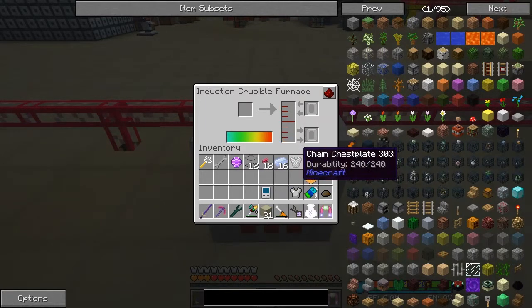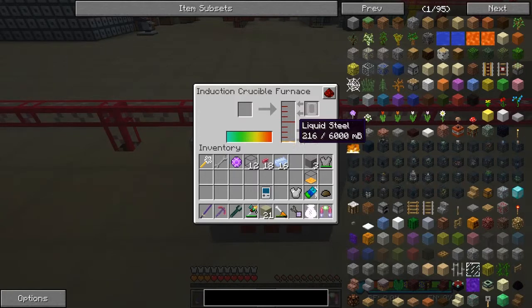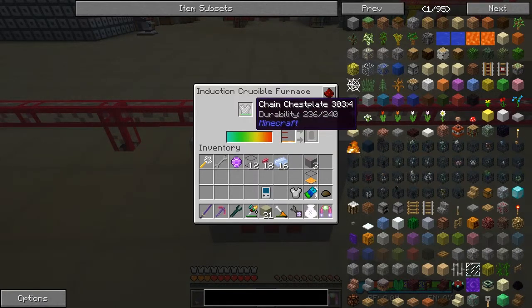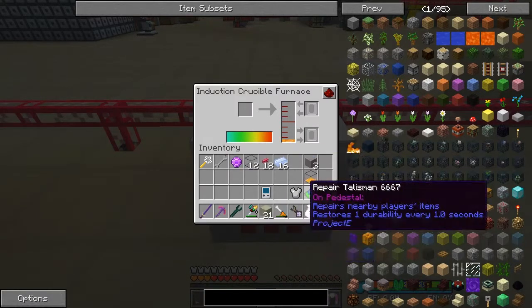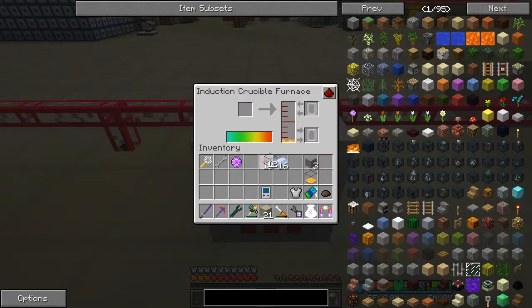That worked nicely. Let's put one of those into there. The other ones - I think this will actually turn into liquid steel. It doesn't smelt until it's completely repaired. Now it gives us not as much liquid as gold but a reasonable amount, so we can take that out as well.